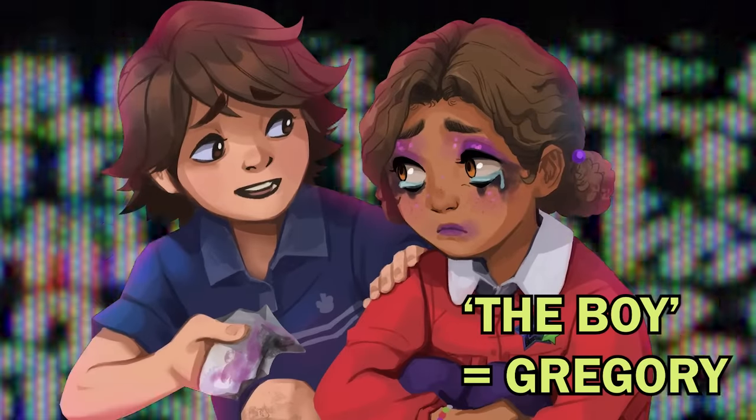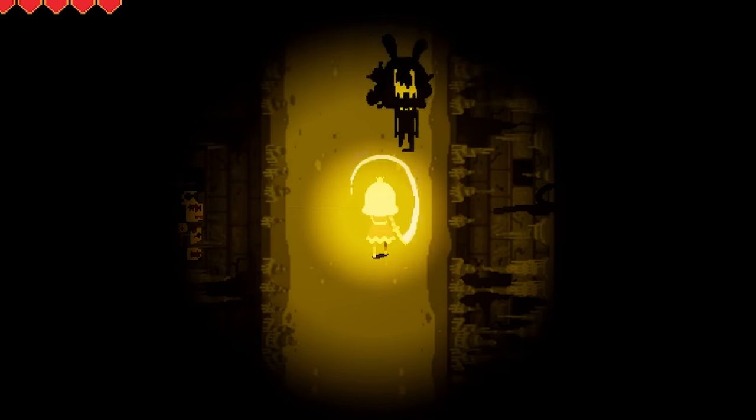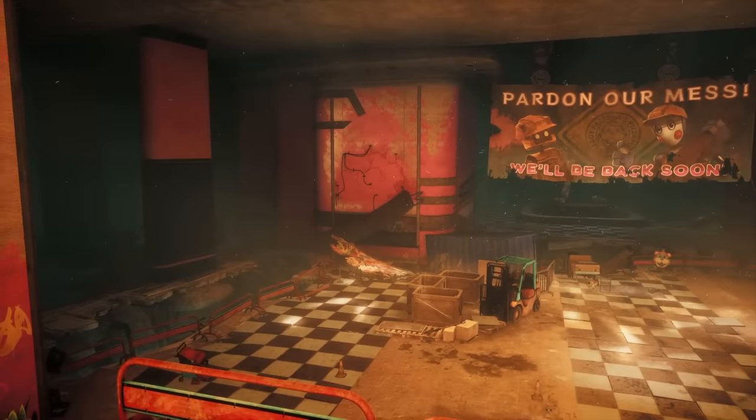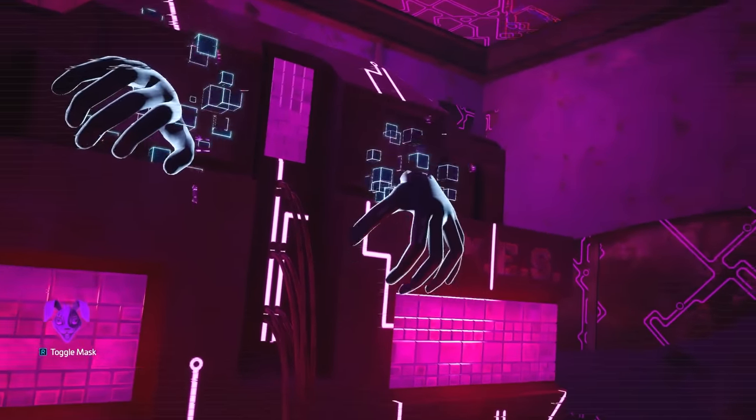With the help of Gregory, referred to as the boy, Vanessa managed to escape the Mimic's control, but would carry her painful experience forever more. She then returned to the ruined Pizzaplex with Gregory to seal away the Mimic using the Mexies AI.